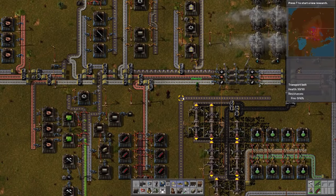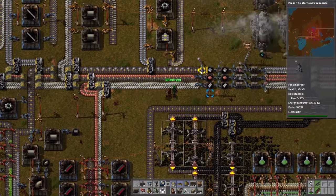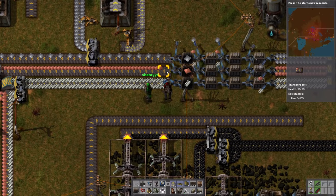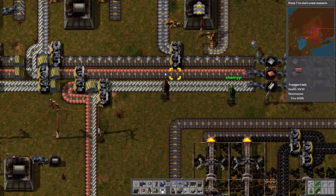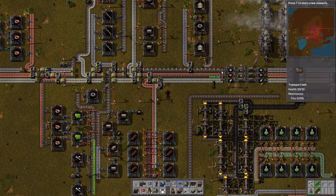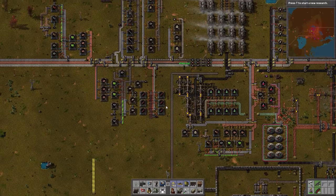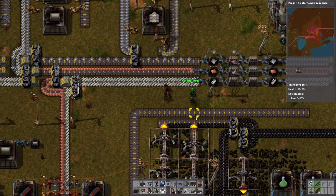We need to set up just the splitters to balance those belts. As you can see, when an inserter is facing the head of a belt, it'll only tend to put items on one side of the belt. You'll end up with what we've got on the copper line — there's a whole side of the belt that's just not being used right now. For efficiency's sake, we want to split it between both sides of the belts. You've seen us set up belt balancers with splitters numerous times, so we don't really need to cover that.